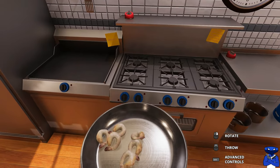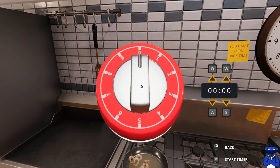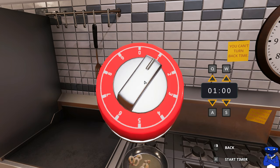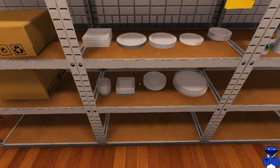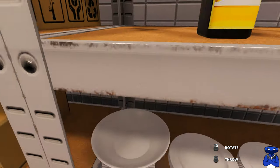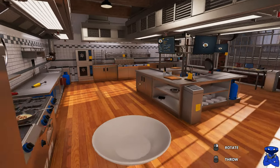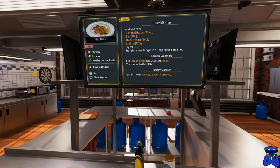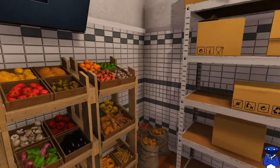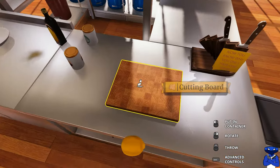We're gonna fry these for 50 seconds and then put them into a deep pan. Let's go ahead and put these on the stovetop and turn it on. We'll grab our timer — bada bing bada boom — that's 50 seconds. At 10 seconds left we're gonna take it off and grab a deep dish. For some reason the game seems a bit laggy — it's not running as smooth as I'd like, a little hesitant.